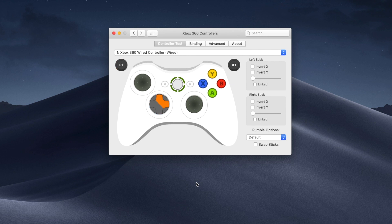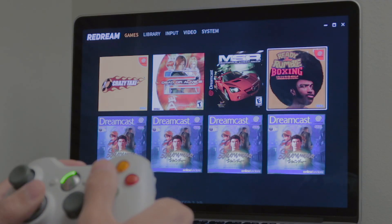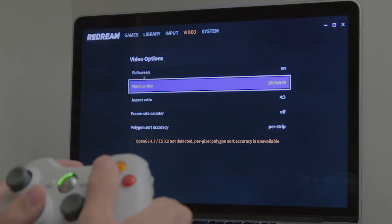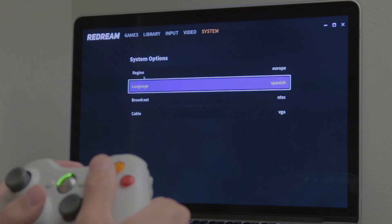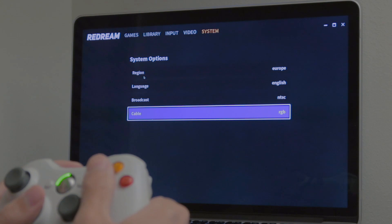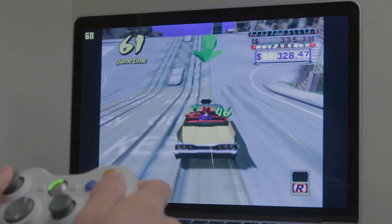I don't even have to remap any of the buttons. The UI is beautiful and clean — you can navigate using the mouse or the controller. You can change the resolutions, regions, and turn on and off the FPS counter. Unfortunately I couldn't get the keyboard to work with games like The Typing of the Dead, and hopefully they will fix that one day.